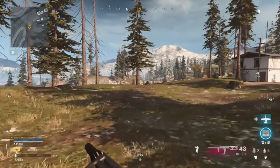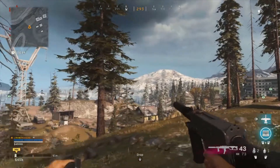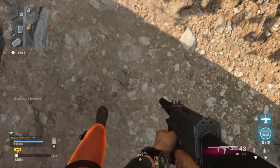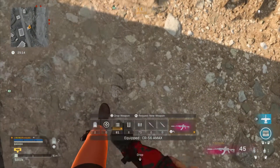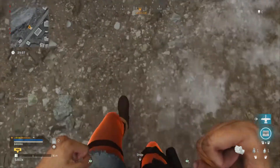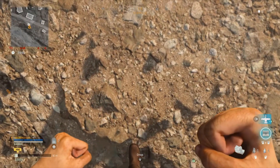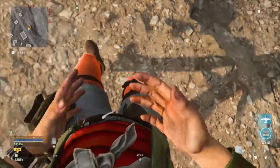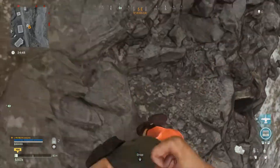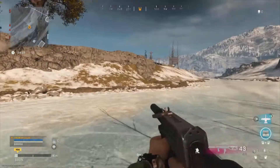So let's try getting 10 eliminations while enemies are near a decoy grenade. Wait a minute — what are these legs? Look at this — they're actually glowing! I never noticed that. And the hand coloring doesn't match the skin. So what's going on with this? Can somebody please explain this to me? I need answers.